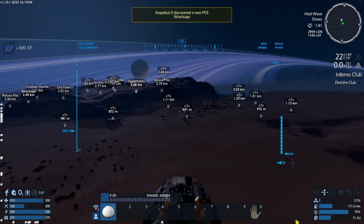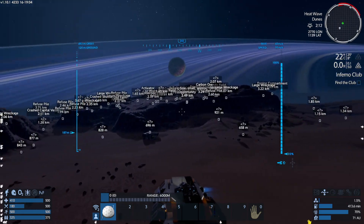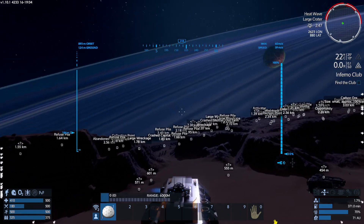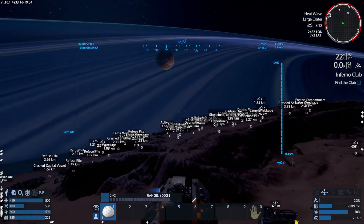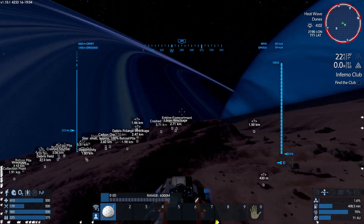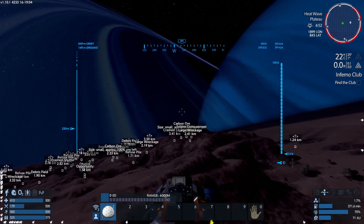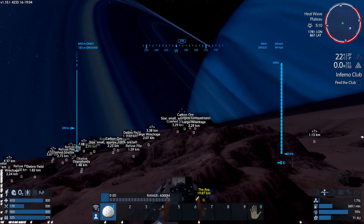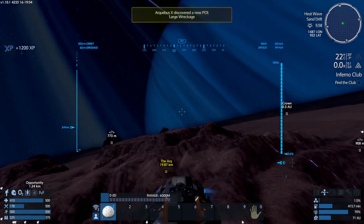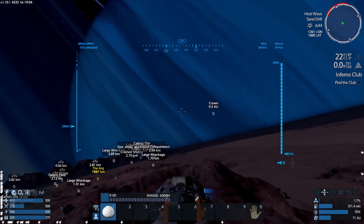It was suggested that maybe my glass is backwards and it's polarizing my light. There are crash shuttles, and there's an engine compartment over there — and another engine compartment over there, and over there.